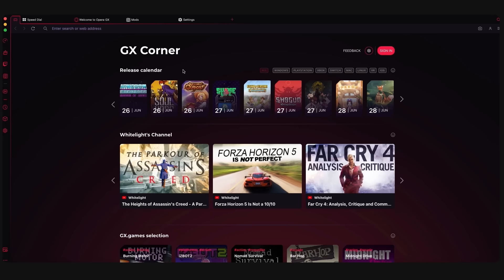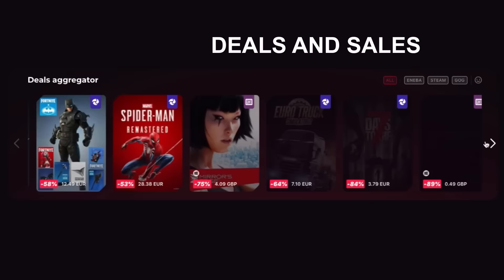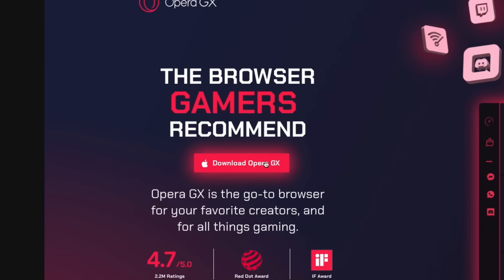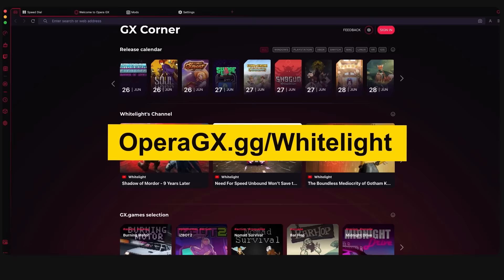Also, there's a built-in ad blocker, and your home tab, GX Corner, collates upcoming release dates, sales across the market, and gaming news. And obviously, it's free. And there's one more thing. If you download it with operaGX.gg/whitelight, you'll also get to see my latest 12 uploads built into GX Corner.